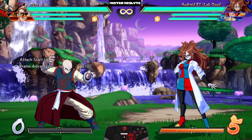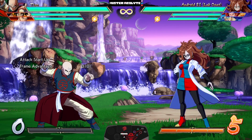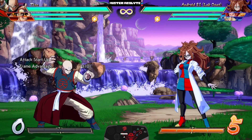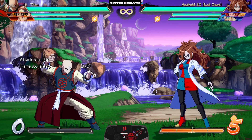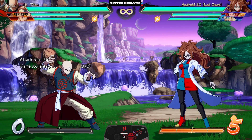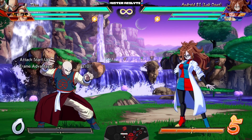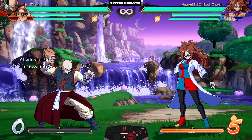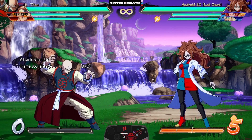Tenshinhan is one of the biggest benefactors of the new Limit Break change — yes he can do his level two into his level three, which means in Limit Break he can just absolutely delete any health bar. The fact that he can build so much meter on his own and now has his own built-in reliable assist that's no longer a detriment means he is definitely taking his place again as one of the best anchors this game has ever seen.